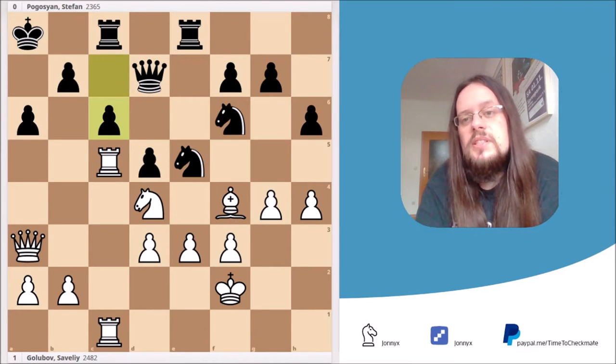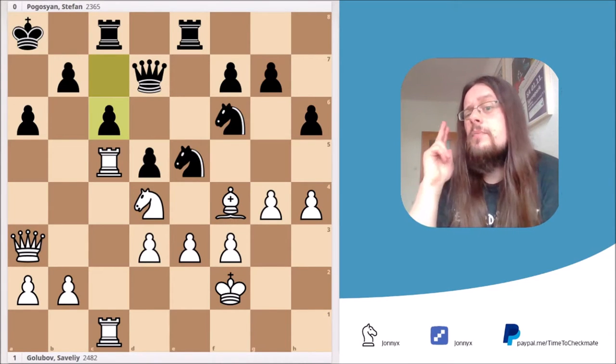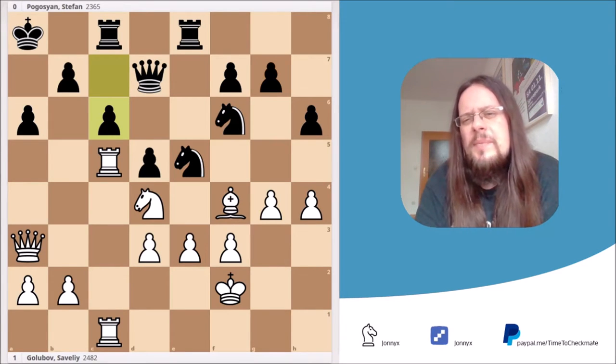Hello and welcome to part 5 of my video series, Tactics in the Zhivar Island System you should know. The game I want to present today is a pretty interesting game played between Golubov and Bogosian at the Rapid World Chess Championship in St. Petersburg in 2018. What I find interesting is that White doesn't only show you one plan — he shows you two plans.